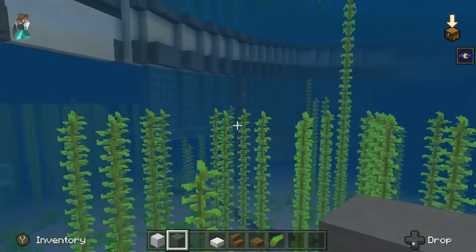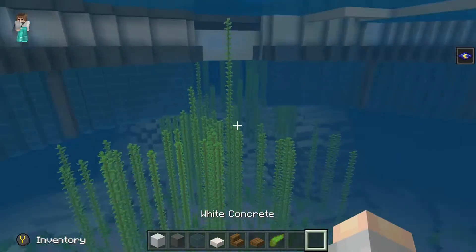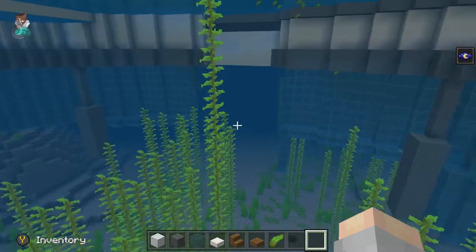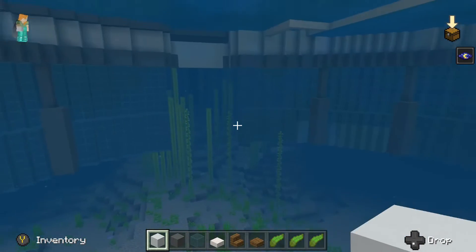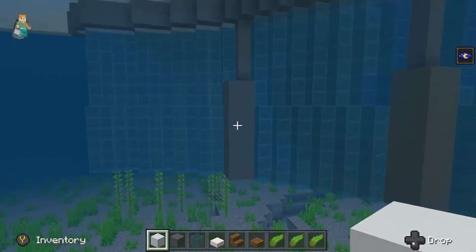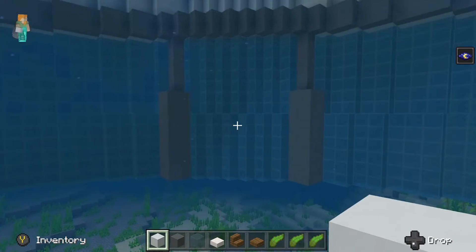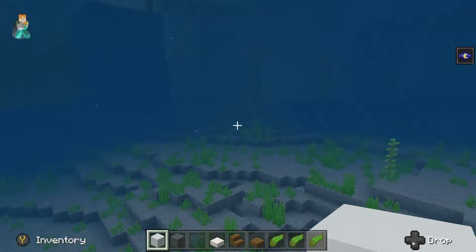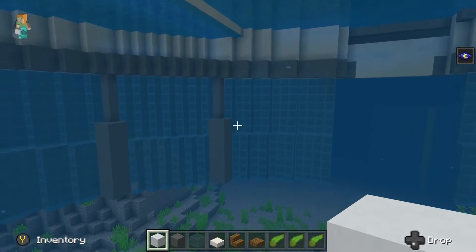You should have two bits of cyan terracotta, two pillars per corner basically, and for all of them you want to do the exact same thing. I'm going to get rid of all the kelp so it's easier to build. Once you're done you should have something that looks a little bit like this. I've built the glass down all the way around with the cyan terracotta going like that — six blocks down for clarification. I also got rid of all the kelp — there was a lot of it.